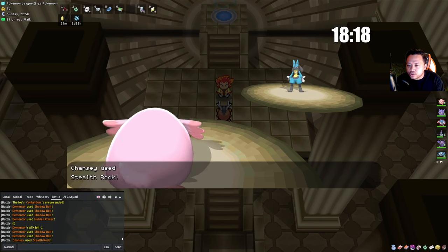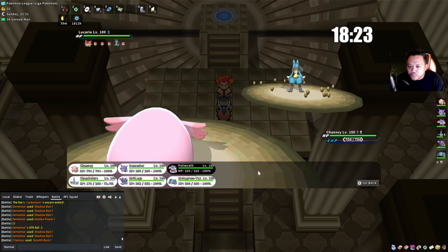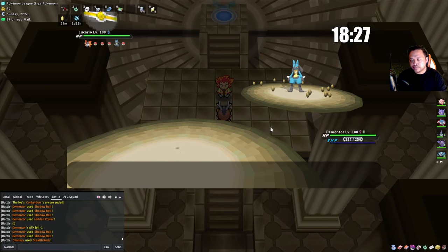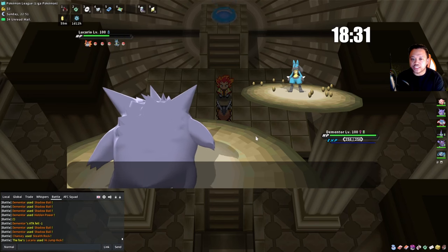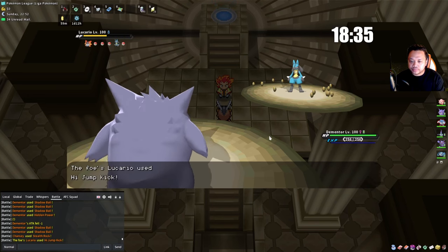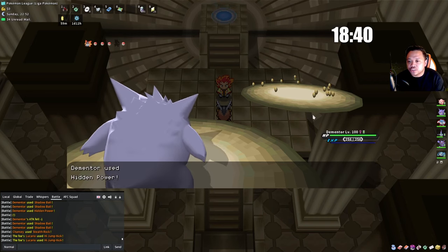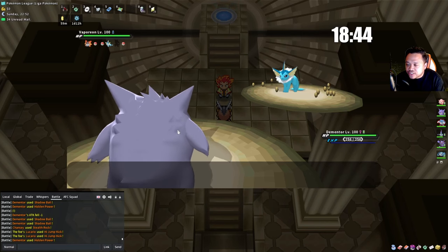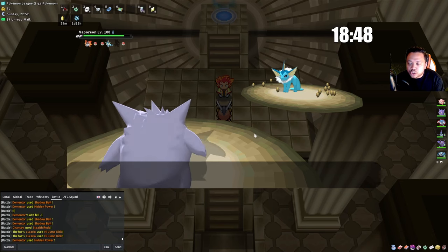This Lucario could have Ice Punch but then he'd be Scarfed — that's prior knowledge. I'm still going into Gengar. He uses High Jump Kick and because he used High Jump Kick I'm just going to kill him here. We cannot set up on this Lucario so there's no point trying — I use Nasty Plot but it won't net me a kill. So we go into Polywrath.